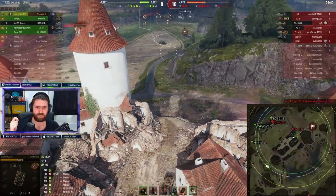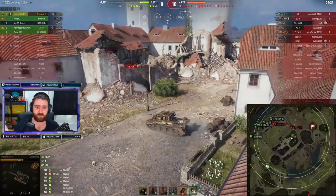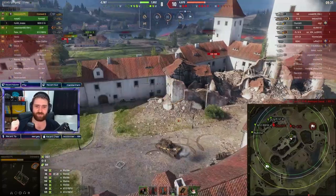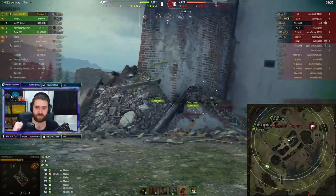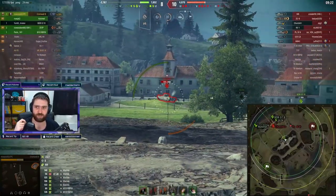You do have 52 degrees per second tank traverse, which makes it very easy to turn around — no one can flank you with the Cromwell; you're supposed to do the flanking yourself. Overall, very mobile, very high DPM, so if that is your thing and you enjoy the Cromwell, I definitely recommend going for the Cromwell B.